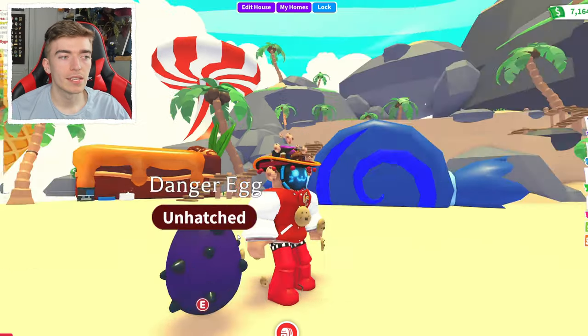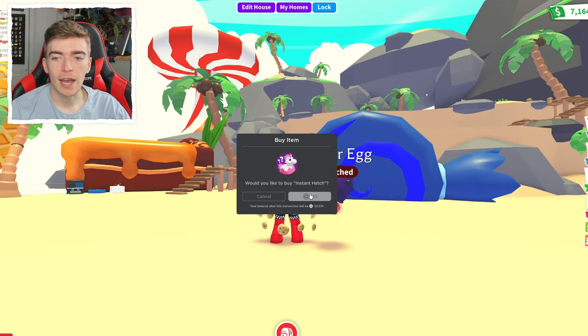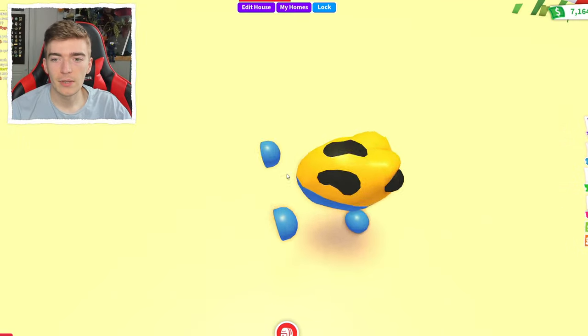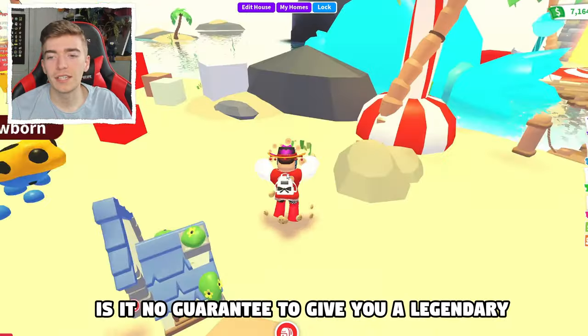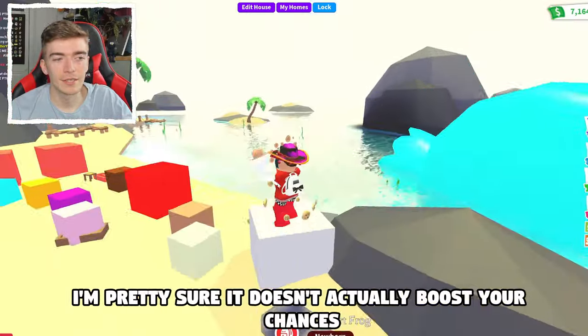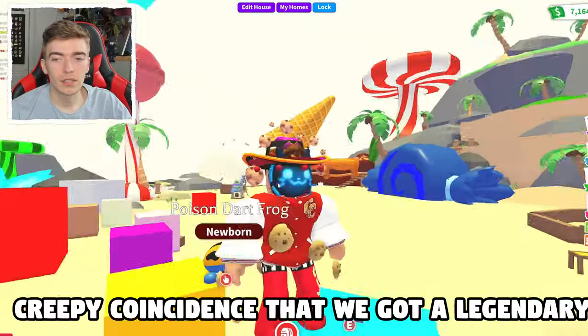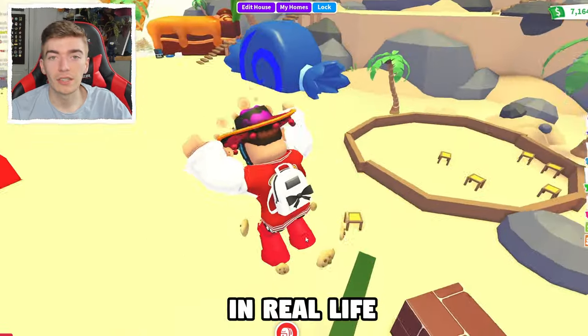I'm going to hatch one more egg and see if it's a coincidence. Imagine if I had another legendary and that this magic backpack gives you instant legendaries. I doubt it, but we're going to hatch it anyway. And we got a dark frog. So yeah, it's not guaranteed to give you a legendary — I'm pretty sure it doesn't actually boost your chances. Maybe that was just an insanely creepy coincidence that we got a legendary after hatching a legendary in real life.